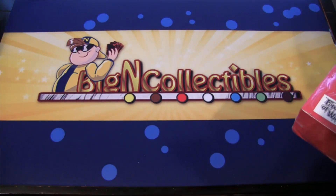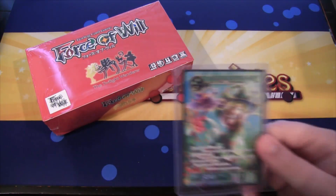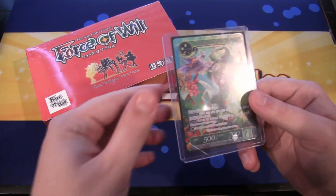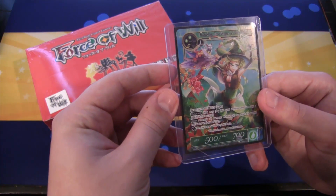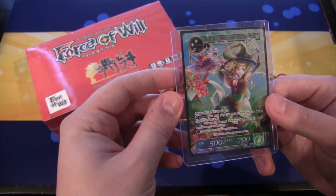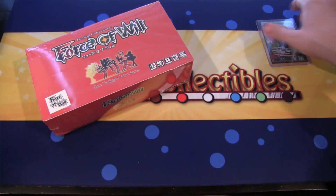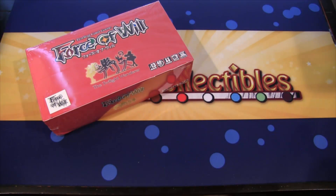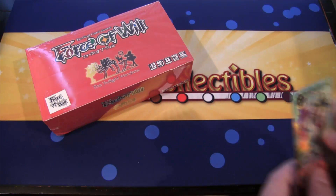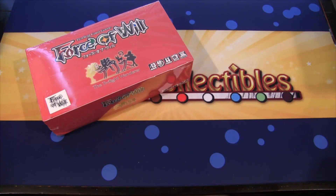I got this from Big and Clay Tools, so be sure to check them out - link in the description. They have all kinds of awesome stuff, and you also get a promo card with this box. This one is Felsing the Magus of Holy Wind. Pretty cool - I like the artwork on that one. I think it's only one card, so I'm going to keep it in the top loader to protect it.